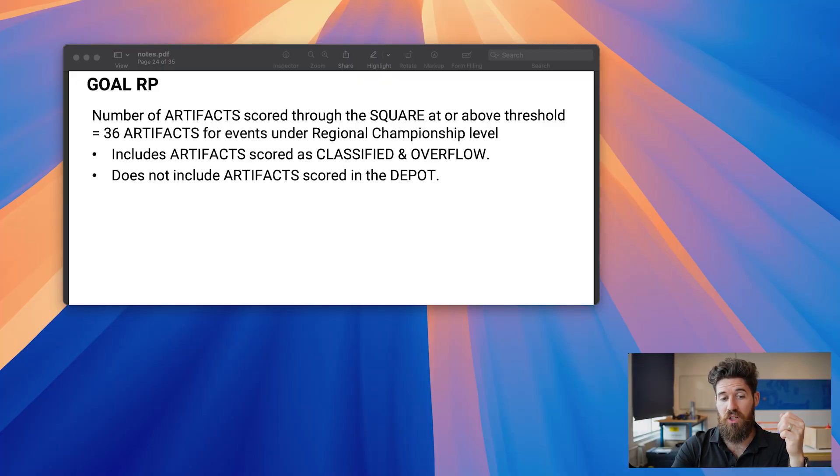The next is the goal ranking point — the number of artifacts scored through that square, whether overflow or classified. This counts as the total number, not the scored total. At your local events, you need 36 artifacts total. Split across two robots, that's an average of 18 artifacts per robot in a two-and-a-half-minute period — roughly one artifact every 8.3 seconds, or about one every eight seconds. That should definitely be doable for a lot of teams.